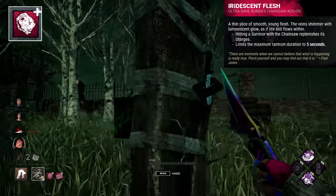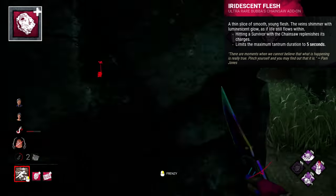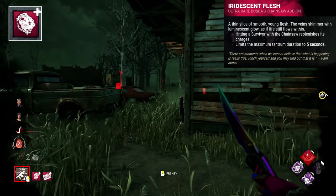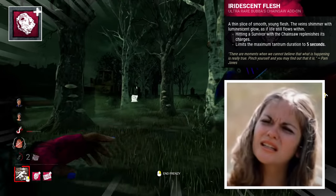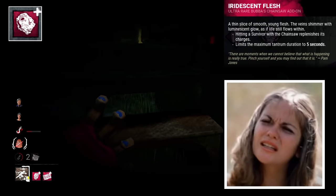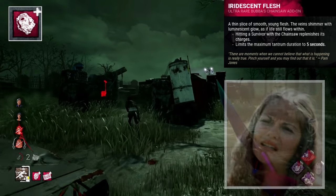The Iridescent Flesh is described as a thin slice of smooth young flesh whose veins shimmer with a luminescent glow, as if life still flows within — first off, creepy. This is presumably from one of Bubba's victims in the original film, most likely Pam Jones based on the quote at the bottom — the character grabbed by Bubba and placed on a meat hook after going inside his house. This is likely here to encourage him to take similar action in the trials.